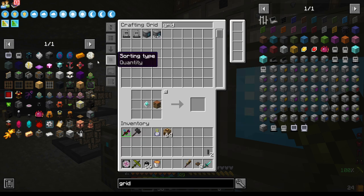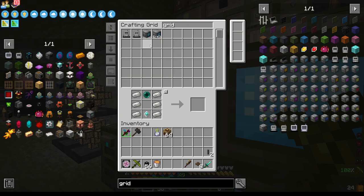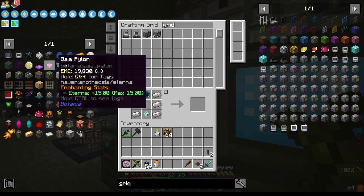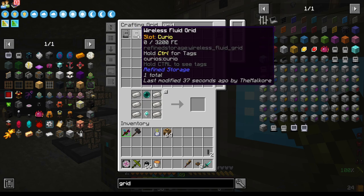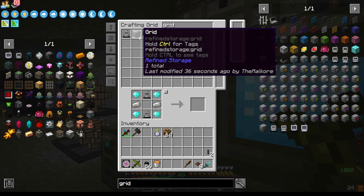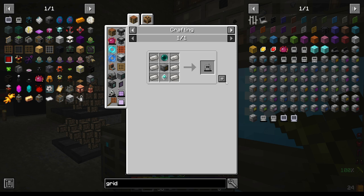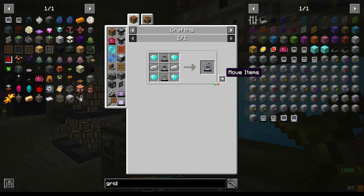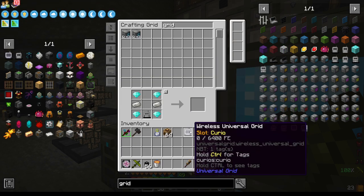Let's make one more grid here, so we can make a wireless grid. Wireless Crafting Grid. Okay, so you can make the wireless — okay, I should have done that. So now we've got the wireless universal grid here.